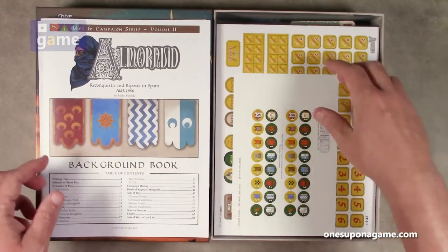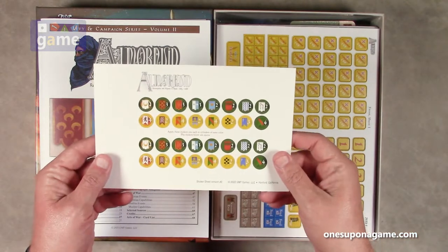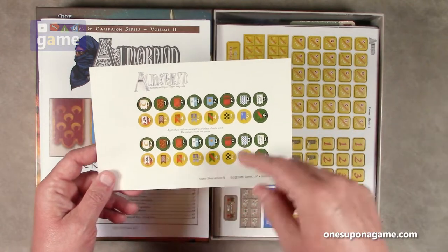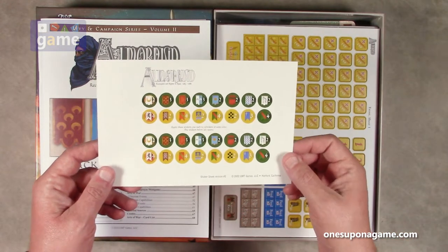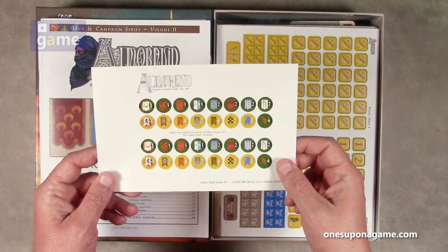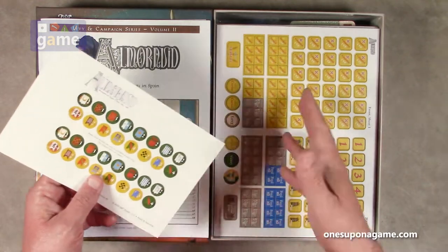We've got a rulebook and a background book. Then we have some stickers — apply these to each of the cylinders of the same color. There are spares included too, which is nice. They could have just included one little set, but if you blow them you've lost them, so you get two sets.